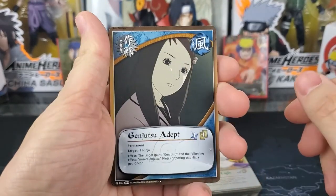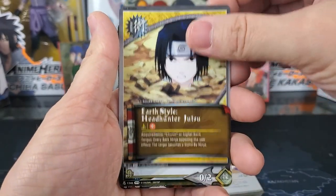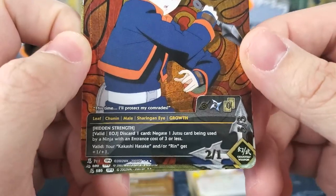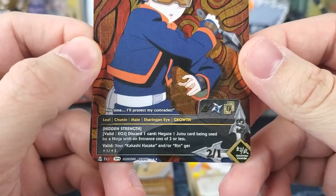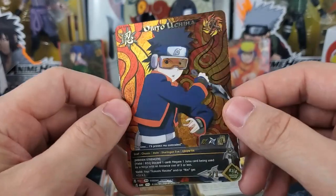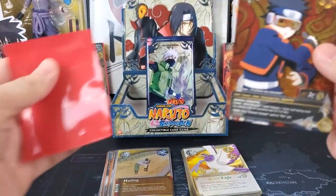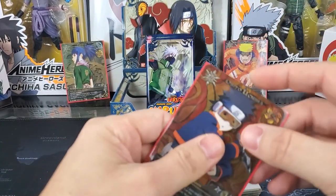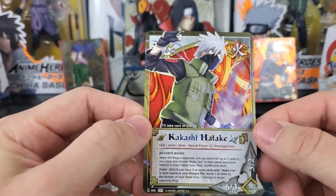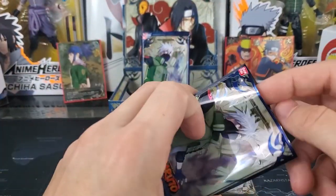Pack 13: Genjutsu Adept, Eyes of the Betrayer, Utakata, Race, Takamaru, Earth Style Headhunter Jutsu, Yukimaru — and how about that, the third super rare! And it's Obito Uchiha. It's a 3 entrance cost, 0 hand cost, 2-1 and 5-3. Really nice. I'm currently re-watching Naruto Shippuden and I'm in the final Great Allied War arc with Obito, so pretty cool. I'm going to sleeve that up and put it right next to Naruto. Then we have Choji, and our rare is Kakashi Hatake.